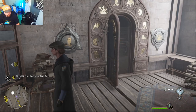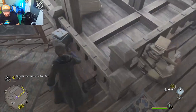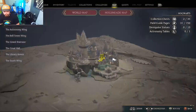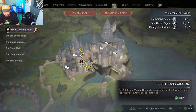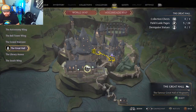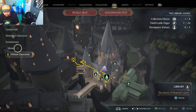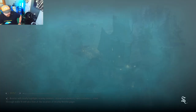Welcome guys. If you want to know how to open these doors, it's just right here is the little clue. All you have to do is get to the library. You want to get to the divination classroom.